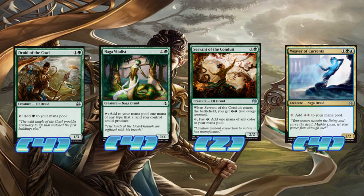Weaver of Currents and Naga Vitalis are probably the best ramp cards, because Weaver of Currents can tap for two colorless, which is very important, and Naga Vitalis can tap for any mana — green or blue. Druid can only tap for green, and Servant needs energy to keep tapping.